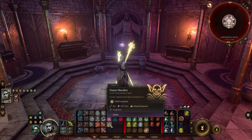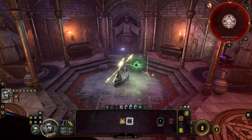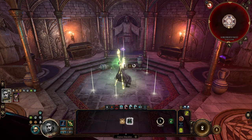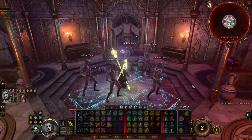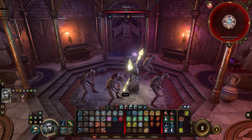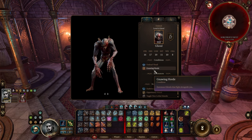Upon completing the Necromancy of Thay you get the Danse Macabre spell. This spell lets you summon up to 5 simple AI-controlled ghouls. They are not very strong, but they have one very interesting hidden ability — they explode on death, dealing necrotic damage. And this is something that will become very handy later on, as you will see.